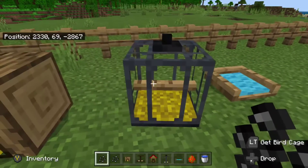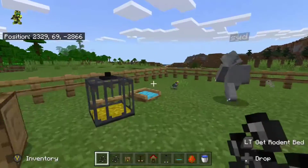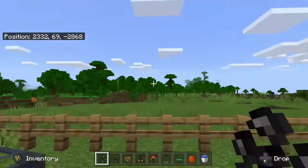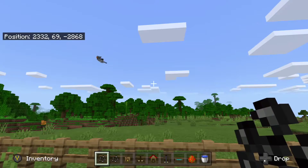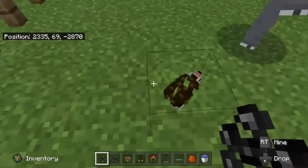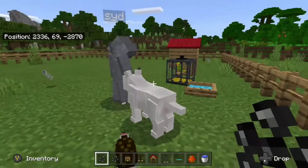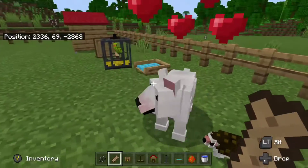The first animal we're going to do is an Australian parrot - they come in different colors. The next one we're going to spawn is a hedgehog. They only come in one color, but that's totally fine. The next one is a bull terrier - it's a type of dog, really cute. The next type of dog is a Labrador.